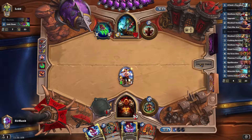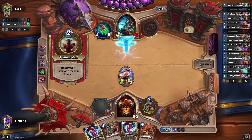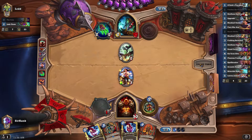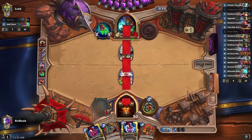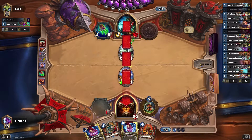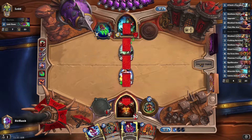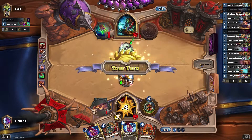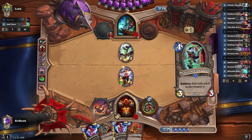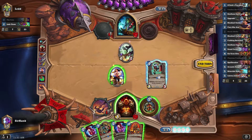I don't know that he can actually remove the 5-3 unless he wants to play Maelstrom Portal and attack into it. If he gets a Taunt here, that'd be pretty good — but no Taunt, which kind of sucks for him. I think I will just knock down his 0-2 totem, although I could just double Heroic Strike and hit him for a stupid amount of damage. I prefer to hold Heroic Strike till later, so let's Phantom Freebooter instead.